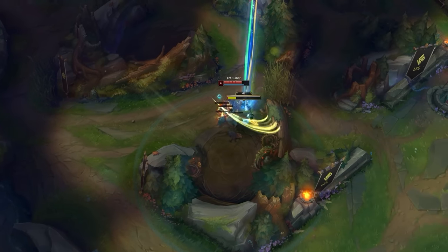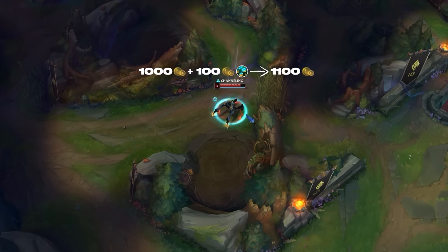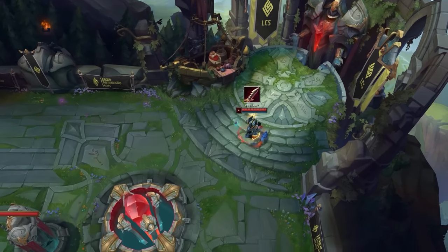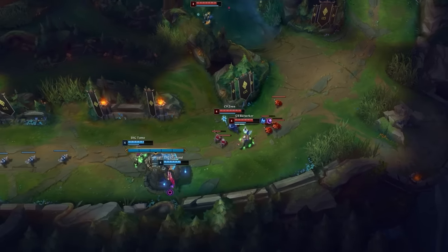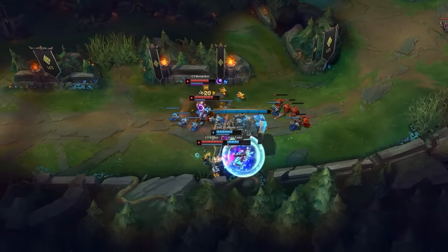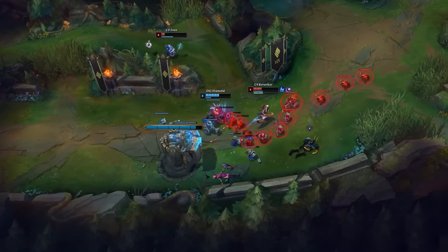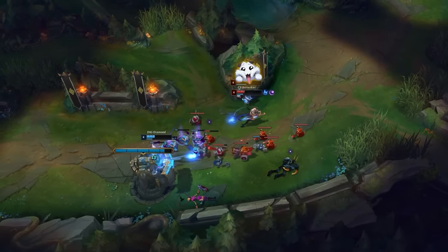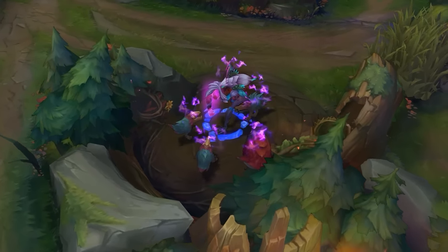It was just way too easy for junglers to snowball out of control if they got one of those items on their first base. The fun thing about this route is that it will enable that strategy to work — the extra Raptor camp still lets you cheat an 1100 gold base with Futures Market. This way, you can still stomp the early game in solo queue. Blaber does precisely this with the Serrated Dirk he recalls for. He heads towards bottom seeing that his bot lane is crashing a wave. Since he's on such a strong power spike, they coordinate a dive and kill Jinx. This route is very versatile, and it's no wonder Blaber uses it so often in his games.